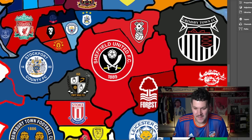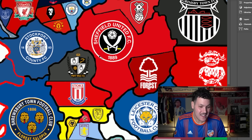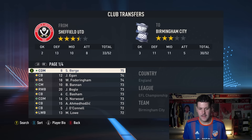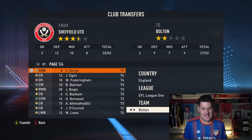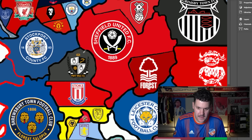Port Vale head northeast toward Sheffield United, who've been defending all video long. Port Vale pull off a massive upset — eliminating Sheffield United! That is a huge scalp. Sander Burge heads down to League 1 as a Port Vale player. Everything I said about Sheffield United's potential now transfers to Port Vale — they have decent land and hopefully keep heading west.